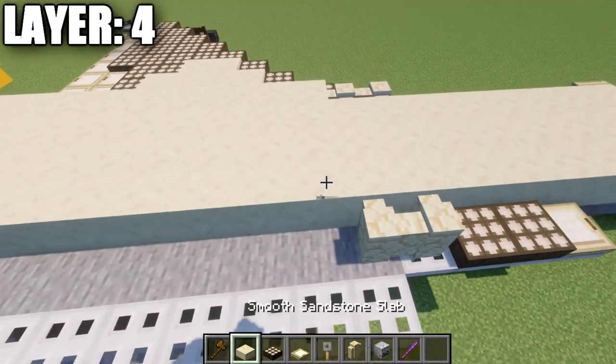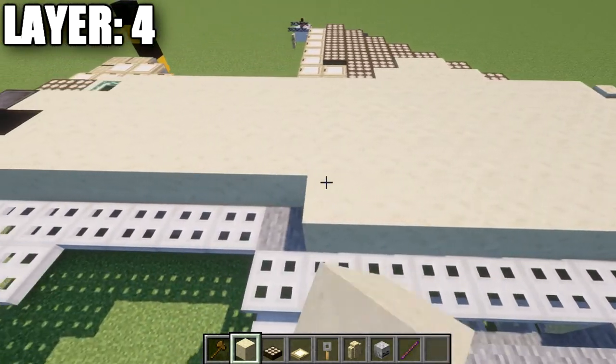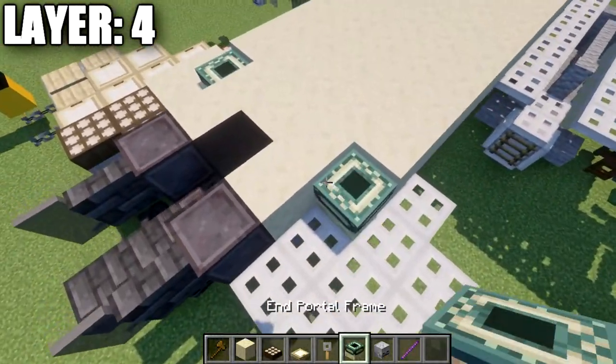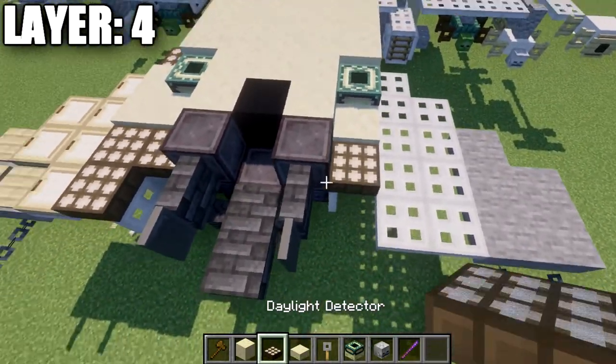Place two andesite walls, then 14 smooth sandstone blocks going back, an end portal frame, a smooth sandstone slab, and then a daylight detector.